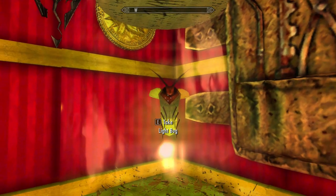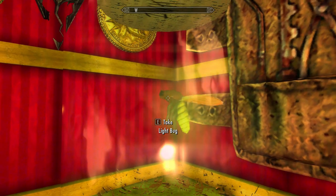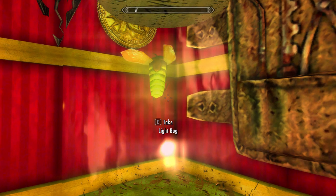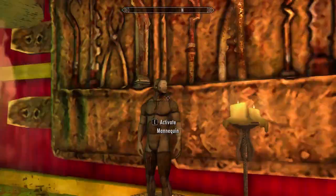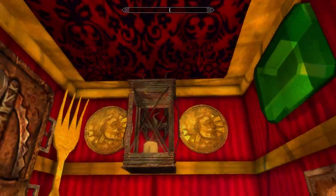There is also a giant light bug in a jar here who you sadly cannot take — he's just always there. I'm trying to hit E and we cannot interact with it, though granted I don't know why you would want to, since he's kind of an important light source in here besides that lantern over there.